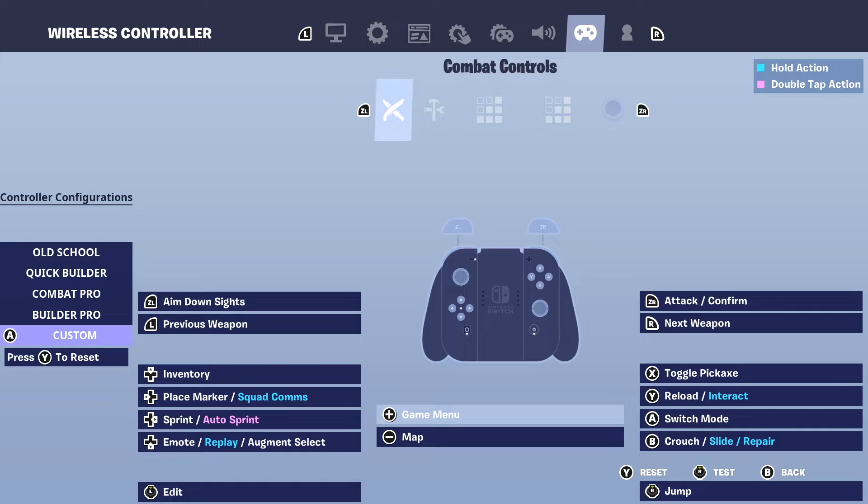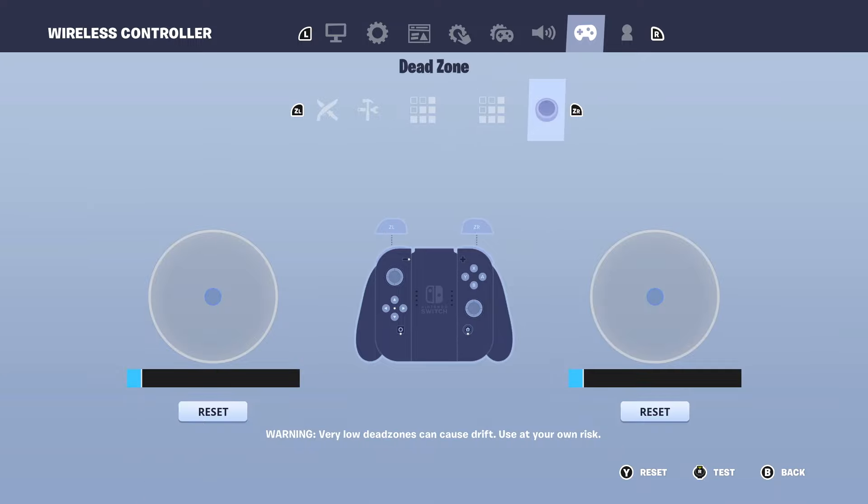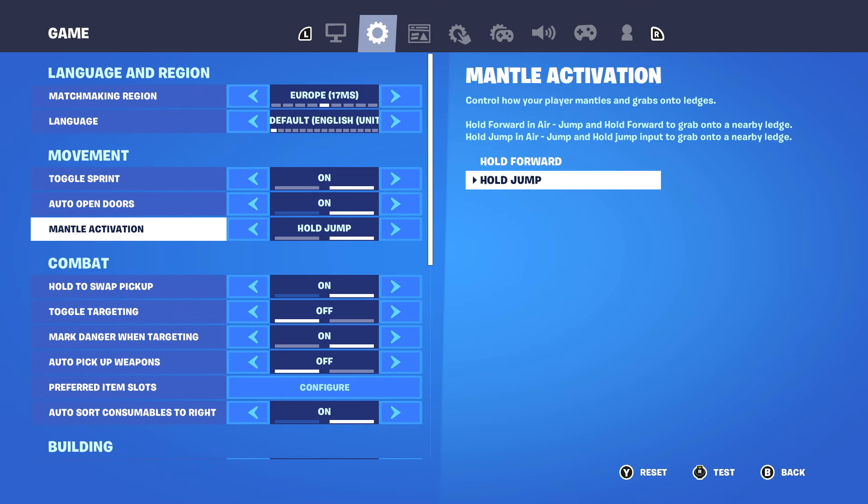Controller is pretty limited and doesn't have many options, but I've set everything up so it works out. You can pause to copy my binds. Also, my dead zone is set to 13 on both sticks.